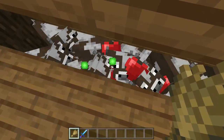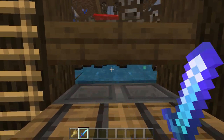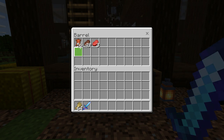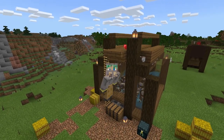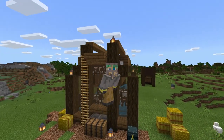The farm is very, very easy to use. Climb up top to breed the cows and then climb back down to kill the adult cows inside. I recommend killing the cows with a flame and looting three sword to maximize the amount of leather you can receive, and so you will receive cooked beef instead of raw beef. The farm should be working on pretty much every version of bedrock edition as well as the PlayStation version of the game.